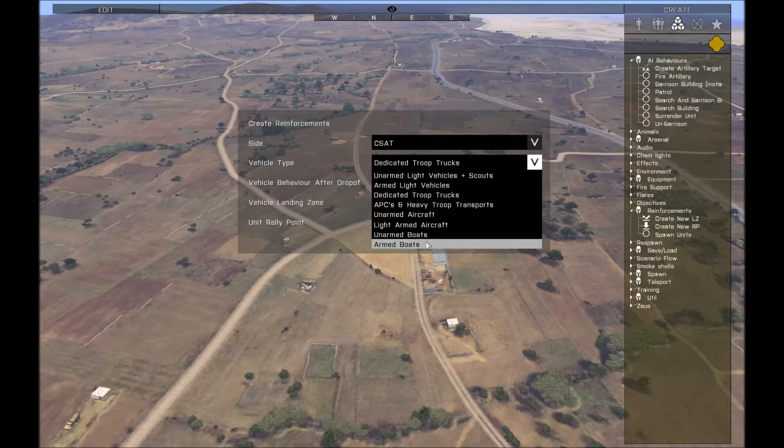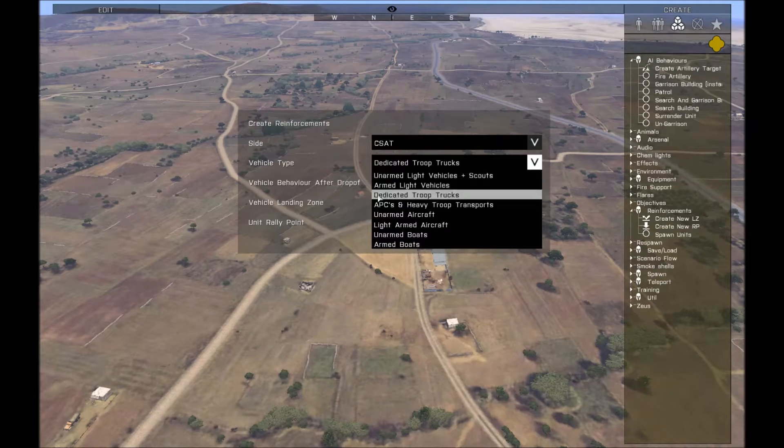The kind of vehicle you choose also determines how many guys go in. Unarmed and light vehicles have the least capacity, while dedicated troop transports have the most space and take the most people. You can choose whether you want armed or unarmed, and it will choose randomly to give a little variety in the vehicles that come in.